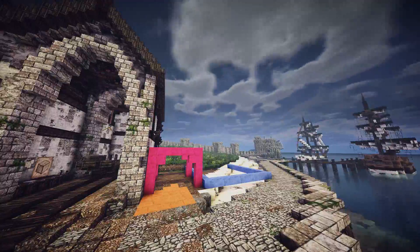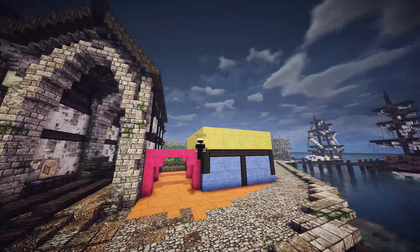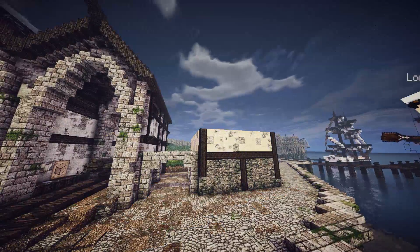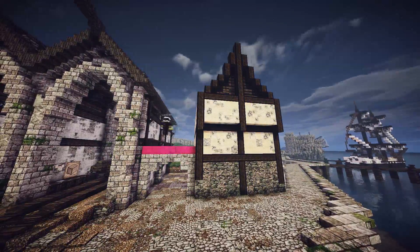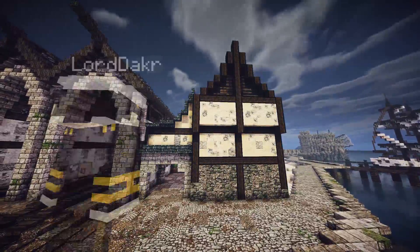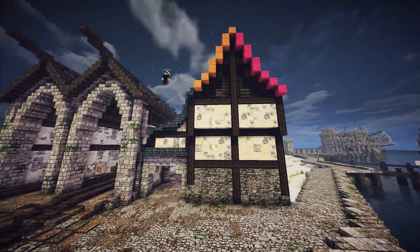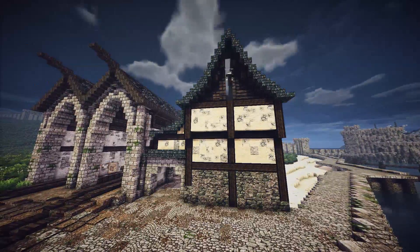Moving on to another one of the houses - this is another one that's based off one from Novigrad. It ended up being only kind of loosely in shape; I was actually planning on doing almost like a recreation, but it didn't end up being a recreation - instead it kind of ended up being inspired. You can see building over the bridge, because Novigrad has an absolute ton of these bridges going over the roads and I really like them. So I decided to put those in, and also going with a bit of a funky roof pattern using vertical slabs, and I actually really, really like this roof.